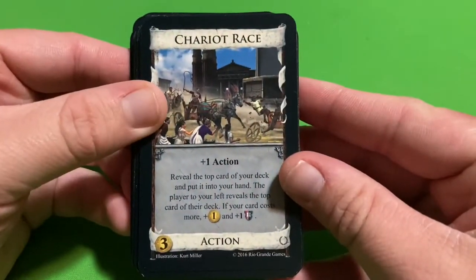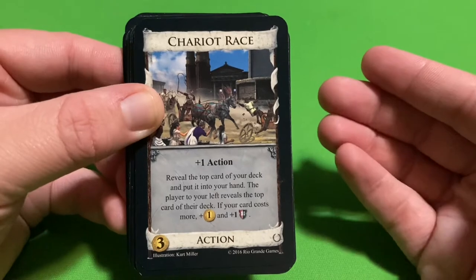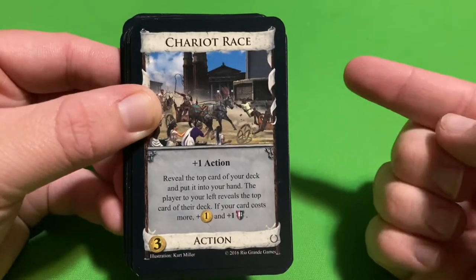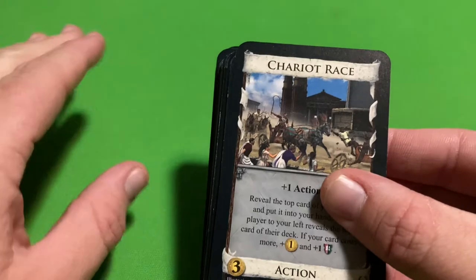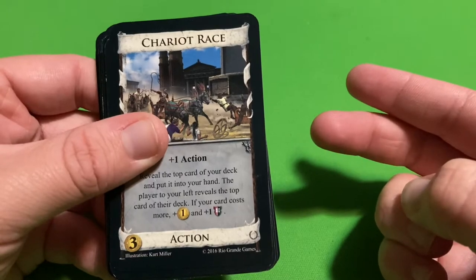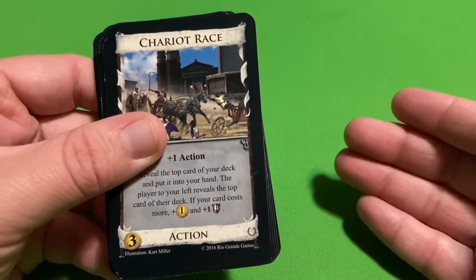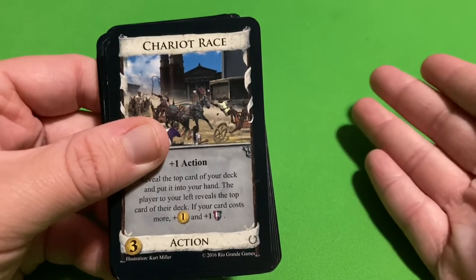The Chariot Race is one of my most favorite cards — obviously my favorite card from the expansion. Basically, you reveal the top card of your deck and put that card into your hand. The card you revealed is going to be in a race against the player to your left. They reveal their card, and if your card costs more than theirs, you get plus one treasure, plus a victory token. The treasure is basic, you get an action, you get a card — but the victory token is really cool.